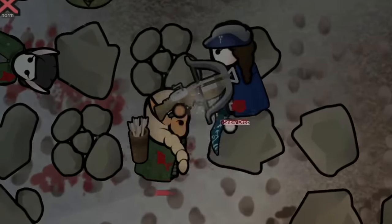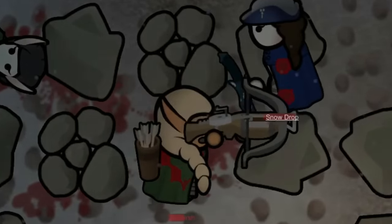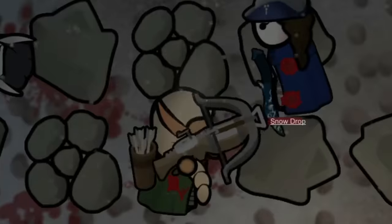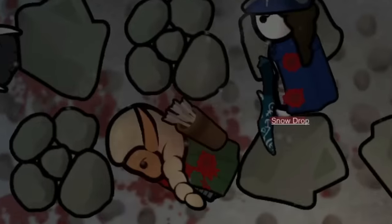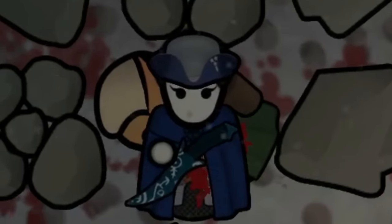This would be the perfect opportunity for Snowdrop to rush in with her dagger and take her down. Snowdrop did not see a dangerous elf that could kill her with a mere shot from the crossbow — she saw yet another mountain to climb, yet another milestone to conquer, and so she did. Proving that she could hold her own without any help, just as her sister, father, and her mother can.